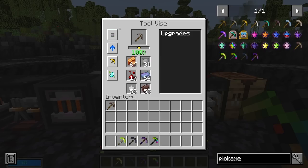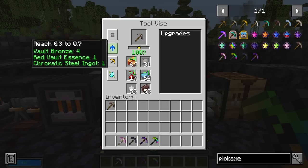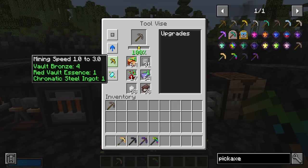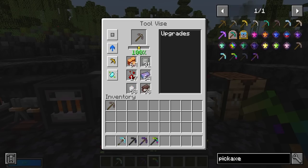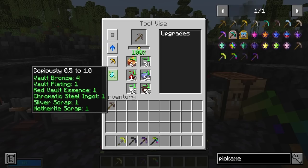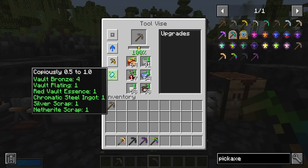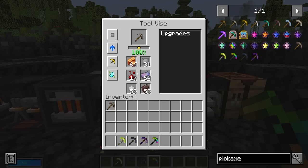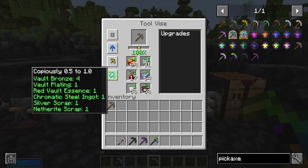First off, you can upgrade the durability. You could also increase the reach, allowing you to mine things further away. Then mining speed, which essentially adds more haste, and finally copiously — which increases the amount of gems you get from different ores. The cheapest is durability, only requiring plating and bronze, but as you go down they get more expensive until you need all six ingredients to increase basically the fortune level of it.